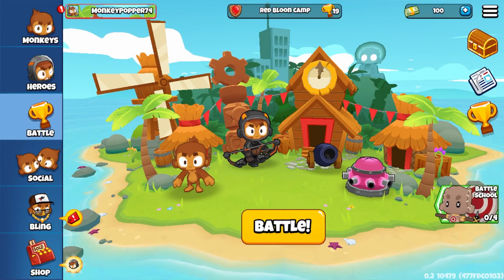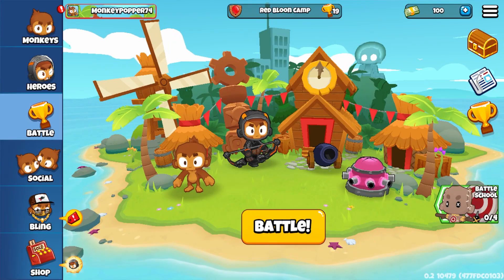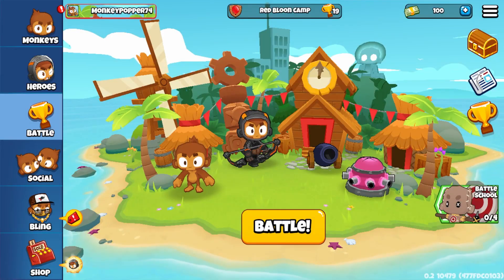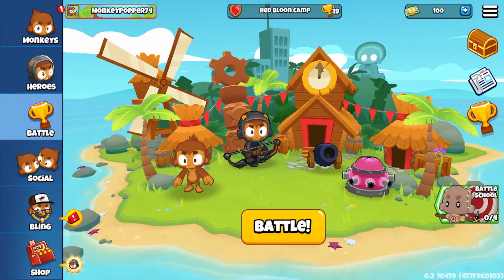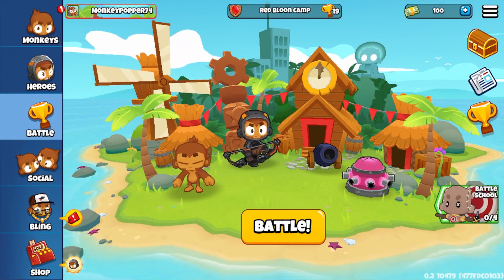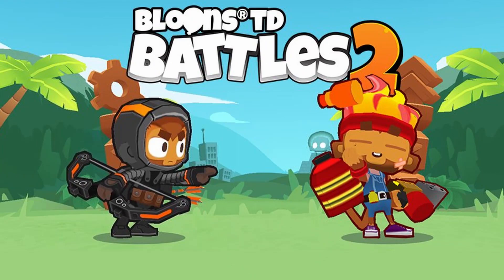We then get to this screen, and there's a ton of information here. We now know of a new arena, Red Balloon Camp, with an animated background. You can see the birds, the planes, the water — it's so good! And it's definitely the origin of the Battles 2 Twitter banner.